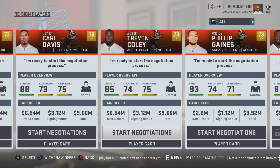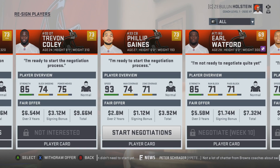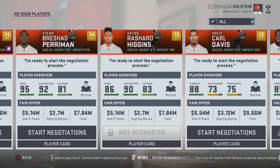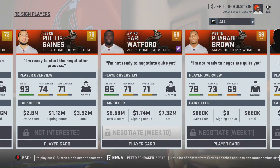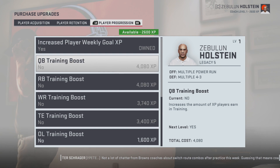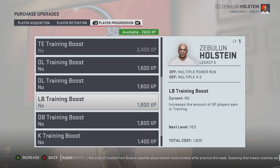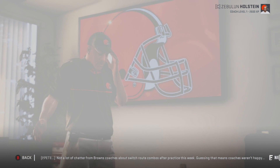Philip Gaines has no chance — if I'm gonna re-sign anyone it's gonna be EJ Gaines. With coaching, I think we're going to save up for wide receiver as that's one of the biggest needs on this team. Normally we'd go with the cheaper ones because you can get bulk, but I think wide receiver is the most important.